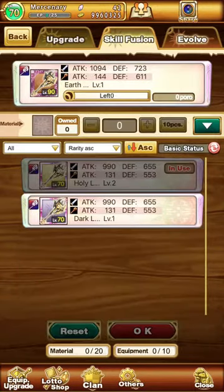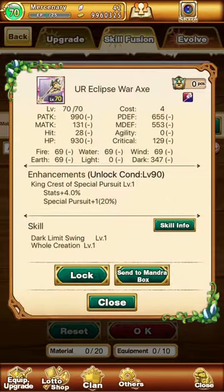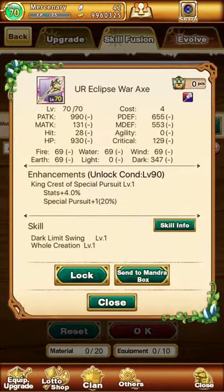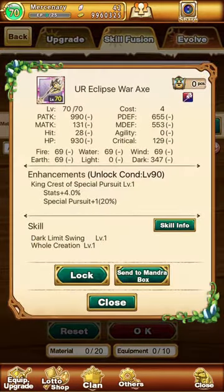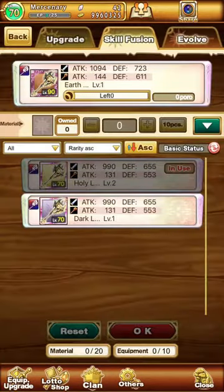When you do a Skill Upgrade, you don't necessarily have to match both skills. If you have different elements, the top skill will be the same element as the weapon, but the bottom Special Skill will be the same. Both of these axes have Whole Creation — on this one it's Level 1, on here it's Level 2, and on here it's also Level 1.